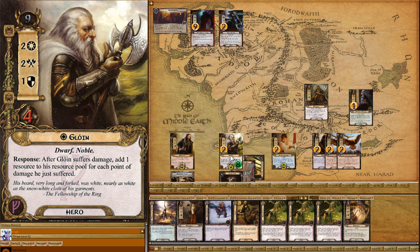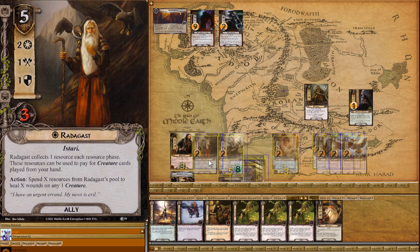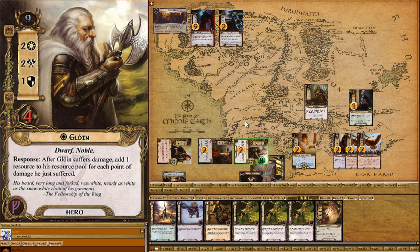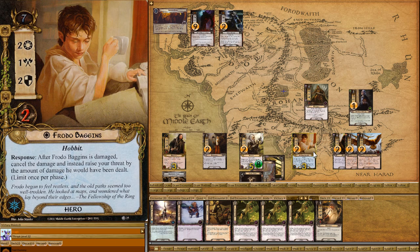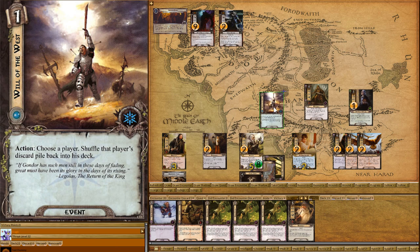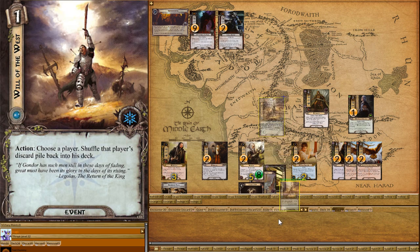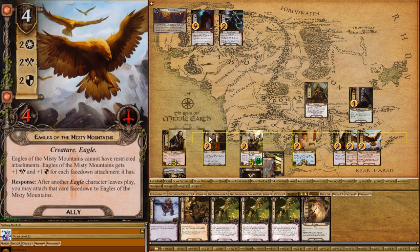Everyone gets a resource — Gloin gets two. We're going to pay five resources and place out Radagast. He gets resources each round. We're almost at the end of the game. Just for fun, I'm going to go minus one, discard Will of the West, and shuffle my discard pile back in. And we'll just quest away.